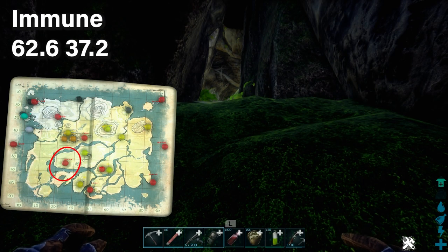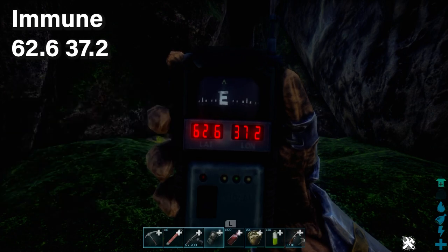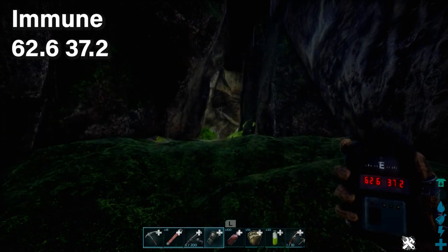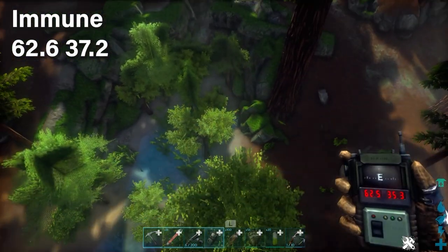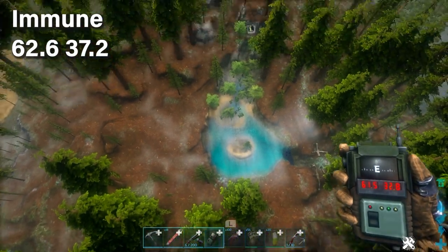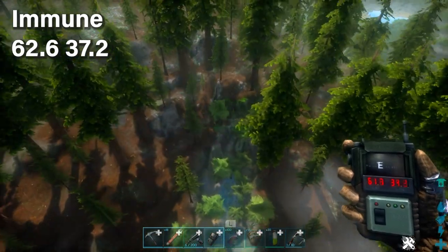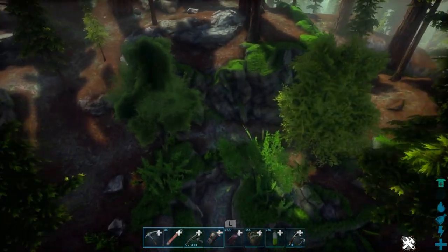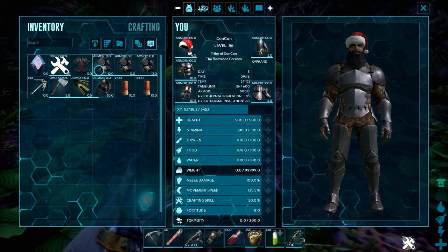To get the Artifact of the Immune, you need to go into the chitin cave. This cave is known because you can get so much chitin in here. The coordinates are here, located in the redwoods forest. The entrance looks like this — when you find the water feature that leads towards the north and makes a little pointing part, the entrance is right above where the water reaches. It's literally that easy to find.